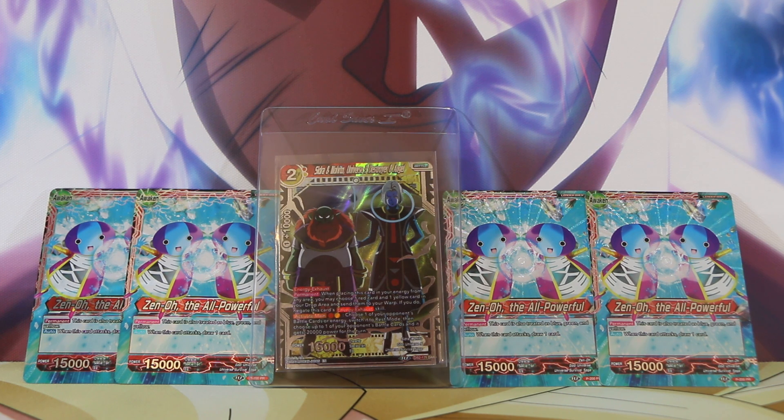Now, in recent sets they cut out the theme sets and they've been replacing them with draft boxes. Draft boxes, as you can see in the background there, you've got your 4 copies of the Xeno leader card. They're designed for the drafting experience with your mates — they come in 24 booster packs. You can split 6 packs with a mate, get 4 of you together, have the same leader card, put together some decks with what cards you get, and have some fun. That is kind of the draft box experience.